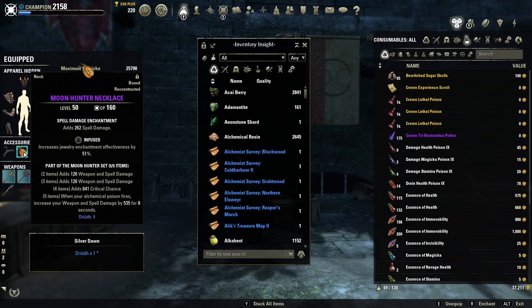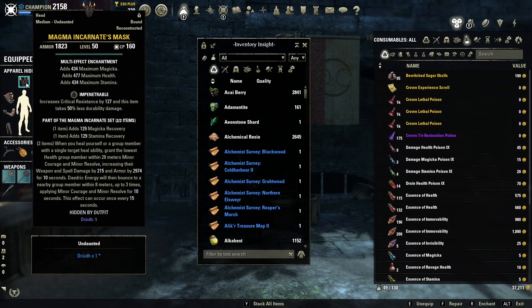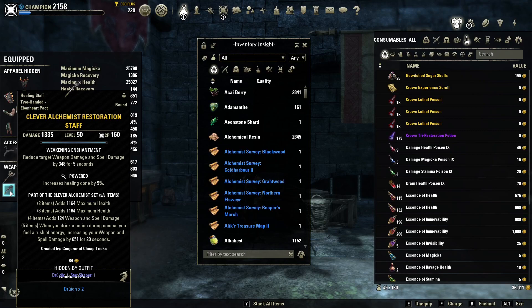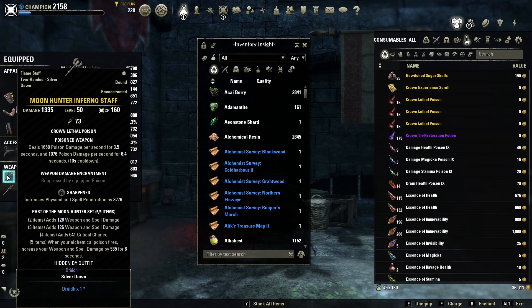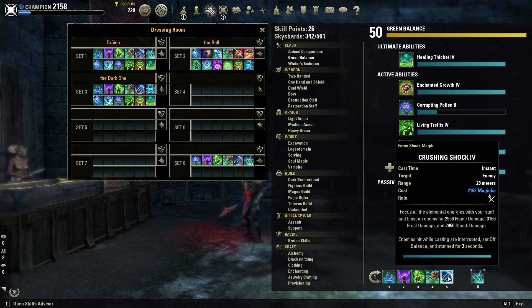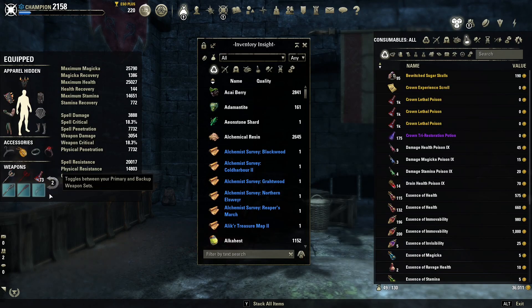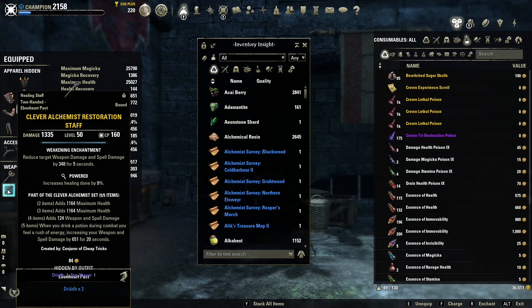The traits are Powered on the back bar Resto Staff and Sharpened on the front bar Inferno Staff. All jewelry is Infused with spell damage glyphs, and on body I'm using five Impenetrable, one Well Fitted, and one Reinforced. What's so special about Moon Hunter and Clever Alchemist together is crazy burst damage — and burst is king in PvP. Apply your buffs on the back bar, drink a potion to activate Clever Alchemist, switch to front bar, proc your poison via light attack or Crushing Shock, and you'll have no issues getting people to very low health or killing them outright. If you don't, there's always Soul Assault. Then go back to your back bar, reapply buffs, heal up, rinse and repeat — people will drop like flies.